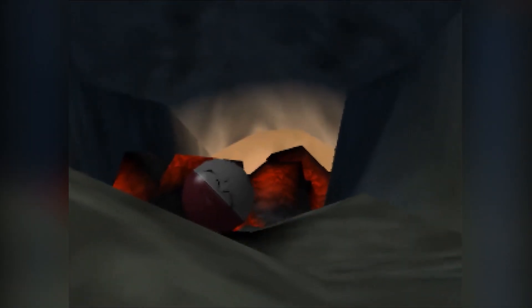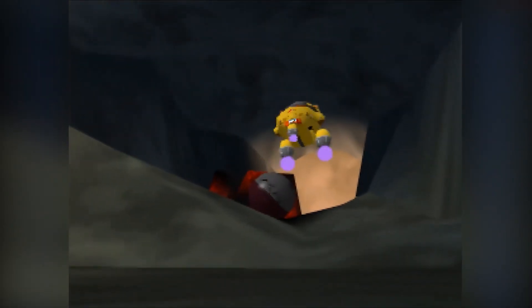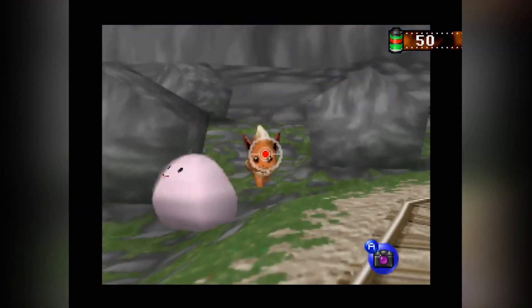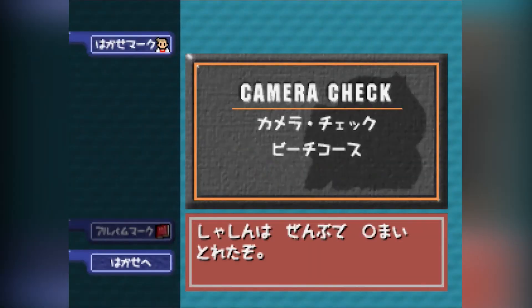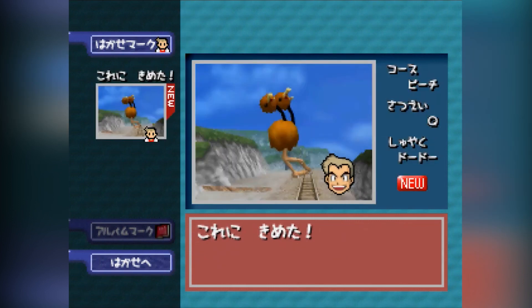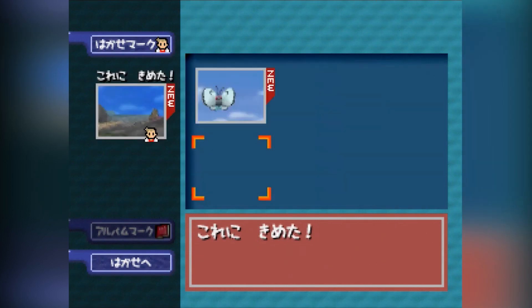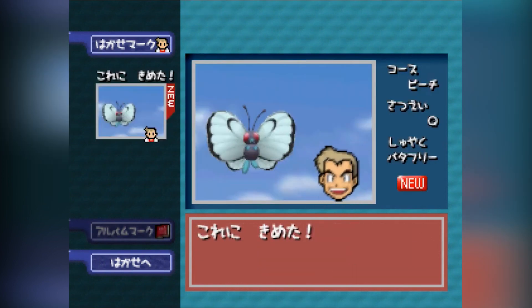The track system for the Zero-One is a pretty simple one — it's like most on-rails shooter games. It takes you from point A to point B with zero deviation from the path. Every time around will take you on the same path through the course, but unlike other on-rails games, the Zero-One does allow you to make small movements while on the track. These movements aren't mandatory to make it through the game, but they do allow for better pictures when needed.